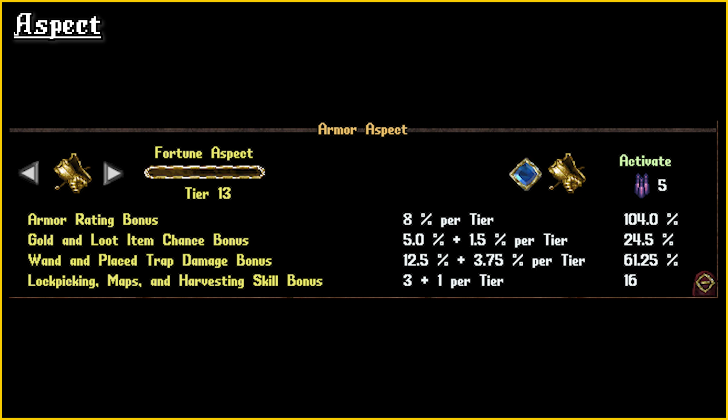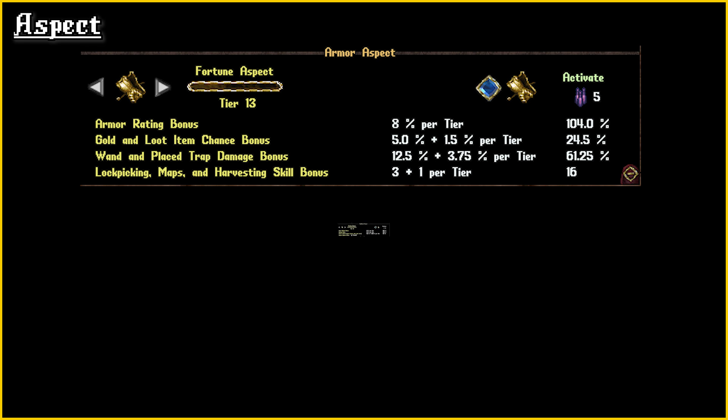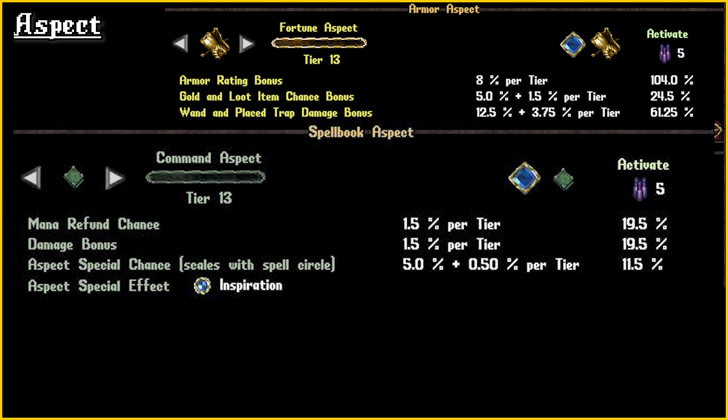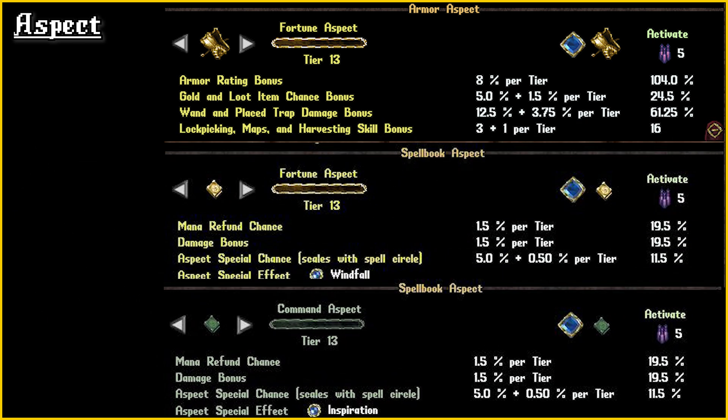For aspect, Fortune armour is a sure thing, lending the template increased trap damage for every tier. We can't forget the increased gold and loot item chance bonus as well. Fortune armour also favours those using the lockpicking variation of the build. Fortune aspect for the spellbook is acceptable; however, keep in mind it won't proc when healing pets, only when casting offensive spells on enemies. Therefore my go-to choice for the spellbook aspect is Command — you'll proc during offensive casting as well as pet healing, maximising your proc rate. The downside is you'll burn through a lot more essence. Personally, I mostly farm with double Fortune and save Command spellbook applications for boss fights.